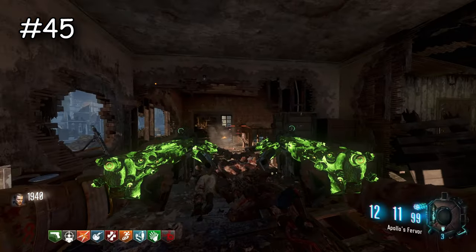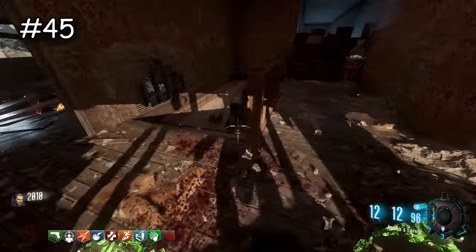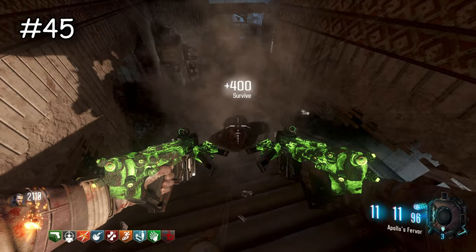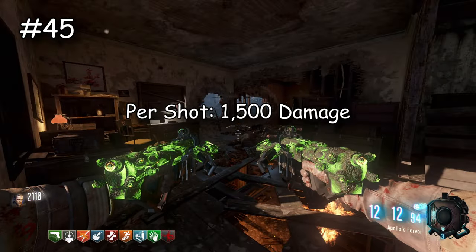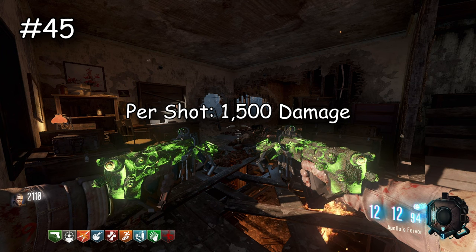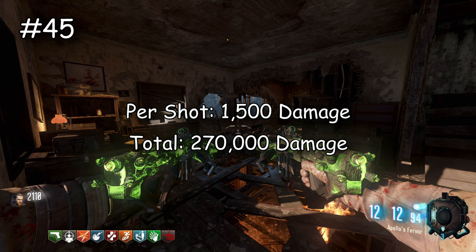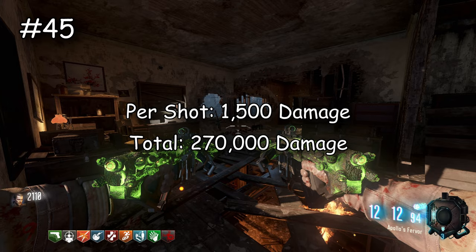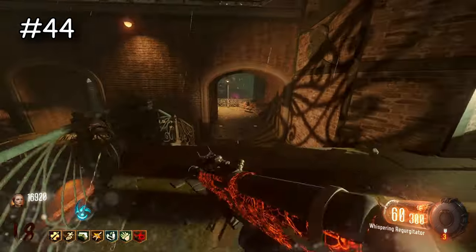I'm really surprised that all the starting pistols in this game are the weakest weapons — even when you pack them, they used to be godly in other games. Now we have the NX Shadow Claw — most of you probably haven't used this, but when you pack it, it actually becomes an explosive crossbow. To my surprise it was so weak — it does 1,500 damage per shot and in total does 270,000 damage. It's a big jump above the starting pistols but it's still literally nothing in this game. I think it can revive teammates though, which is nice.